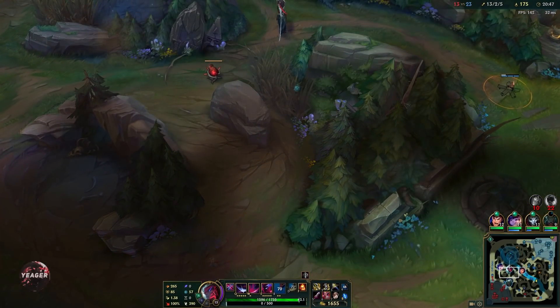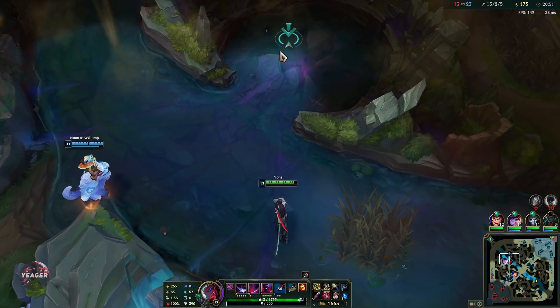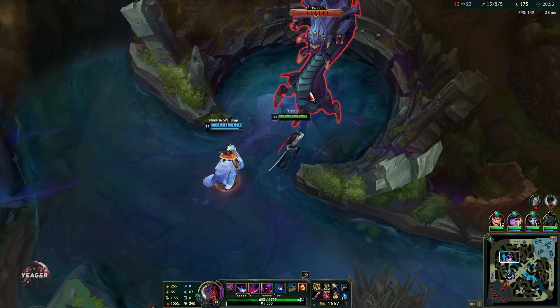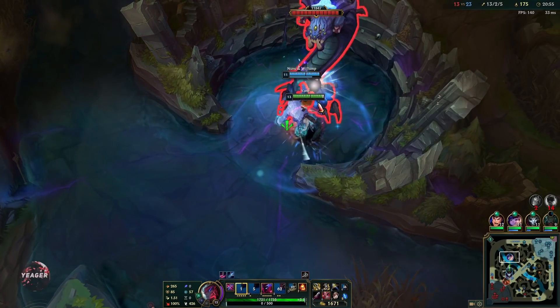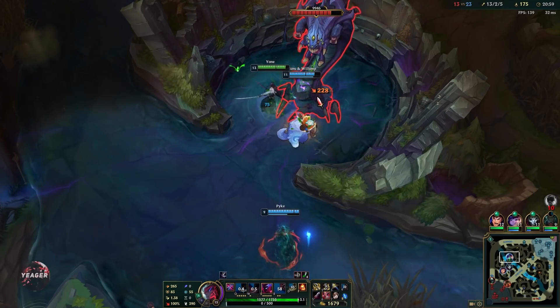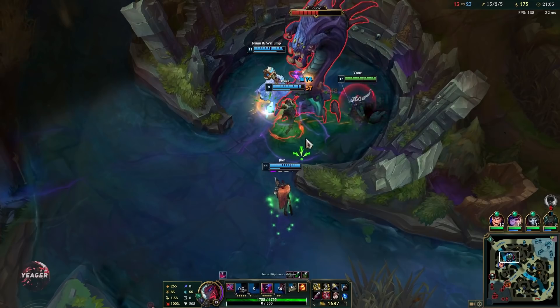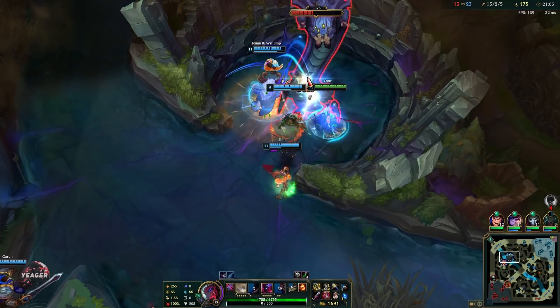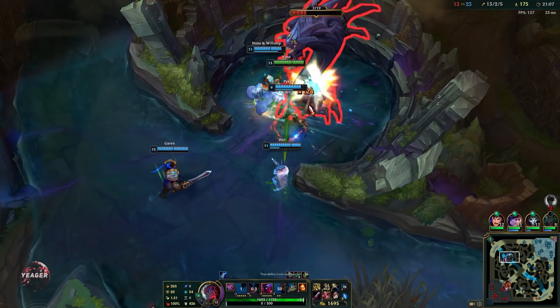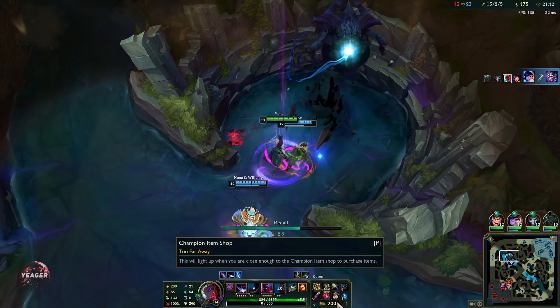Ezreal is one of the more annoying AD characters you can play against because he is going to build tanky. He already has the Frozen Heart and armor boots, so he is going to be very tanky and super difficult for any AD champion to take down. At this point, if they have a tanky team while also having Ezreal, then you can go for Lord Dominic's Regards — that is the ultimate armor penetration item for Yone.